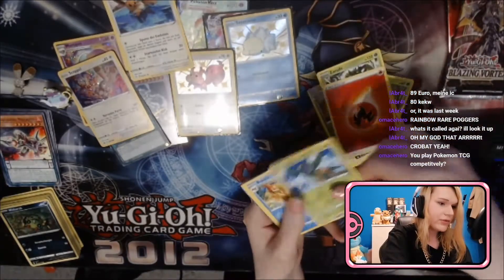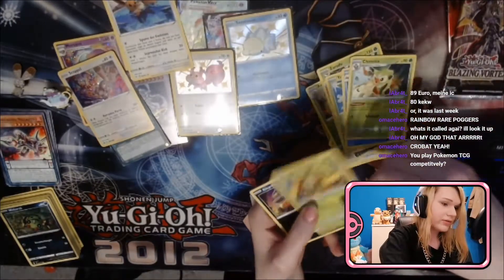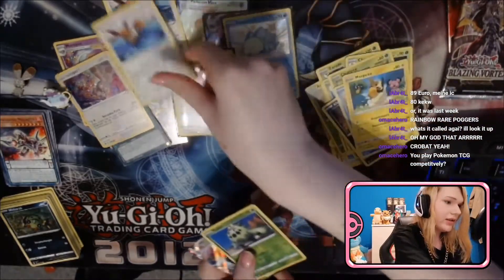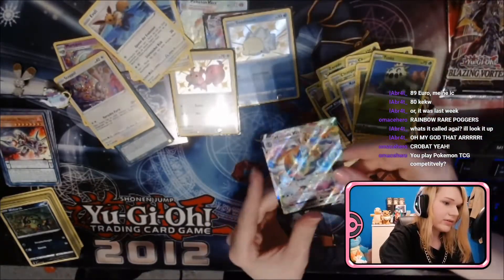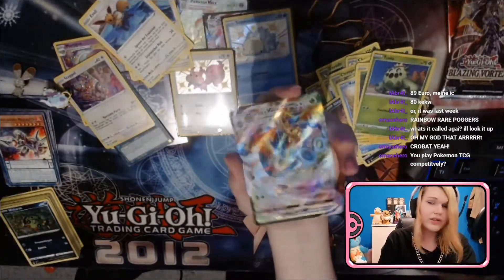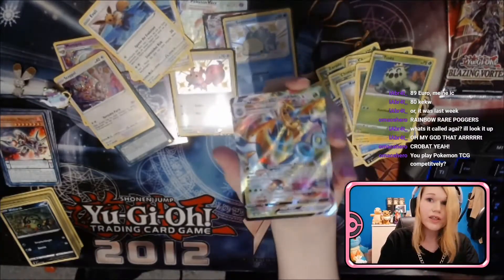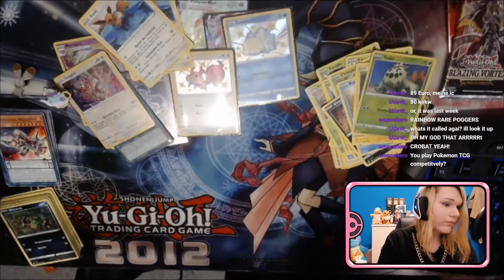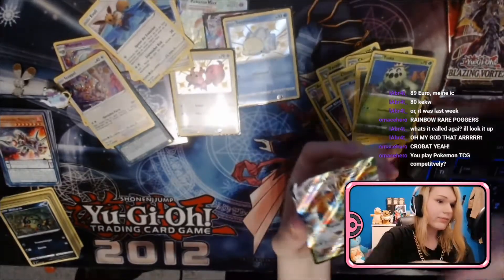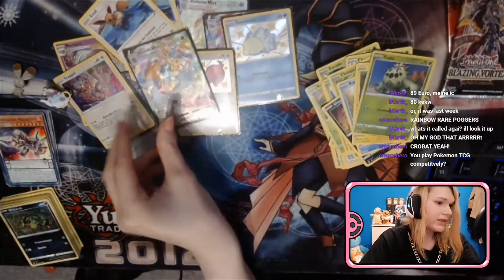Fire energy, Tropius — oh there was something again! Grookey, Morpeko, Eevee. Damn, that's cool — I don't know the English name but it looks so freaking cool. So damn nice.